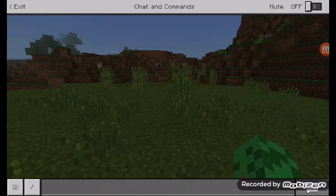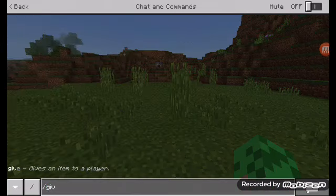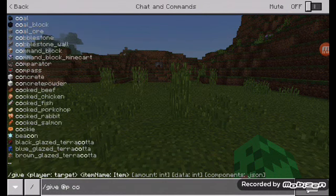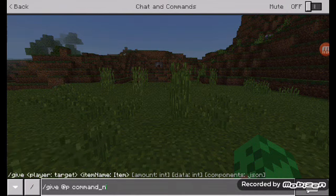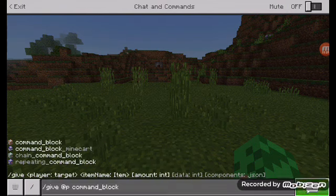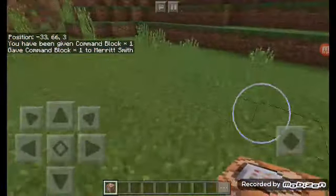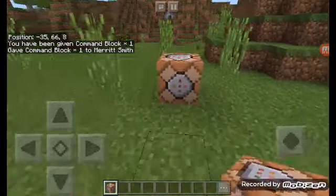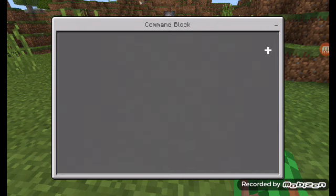To start, you just need to give yourself a command block. So get your command block, place it, and leave it as impulse and needs redstone.